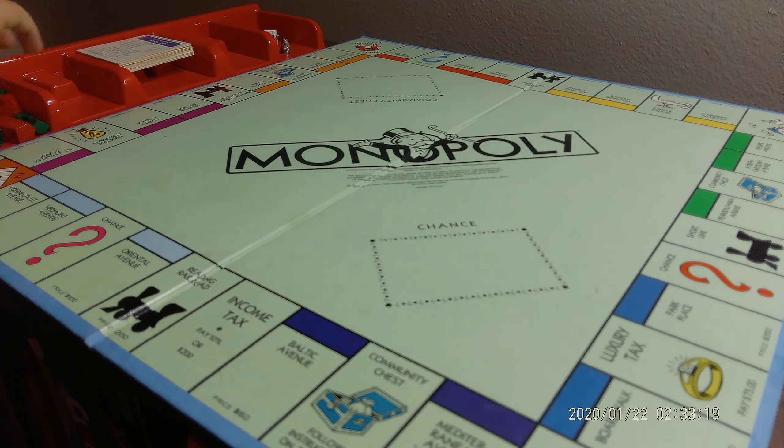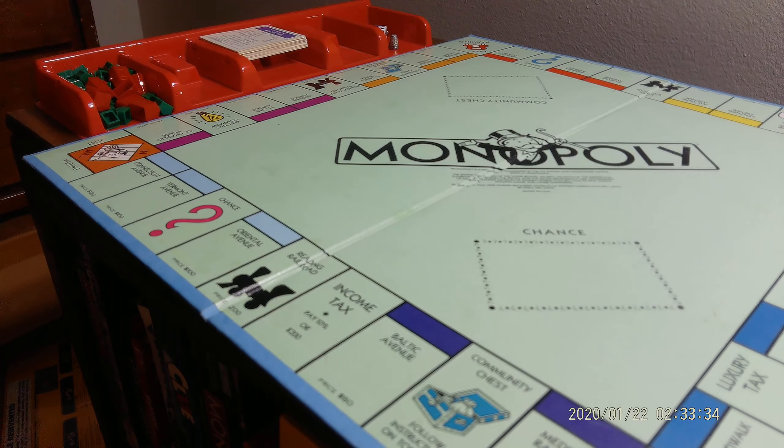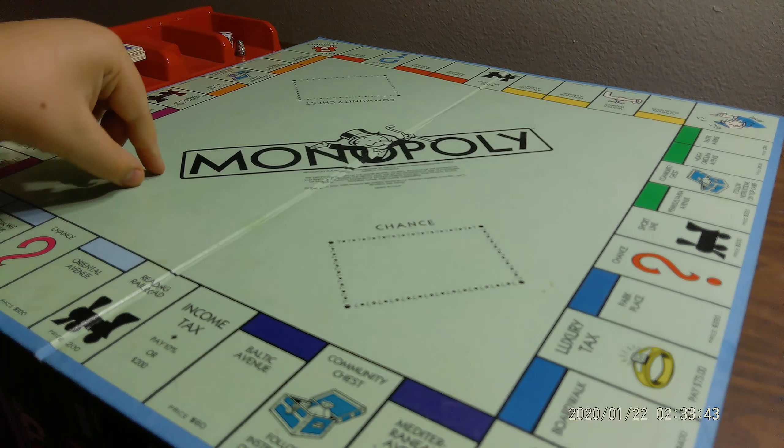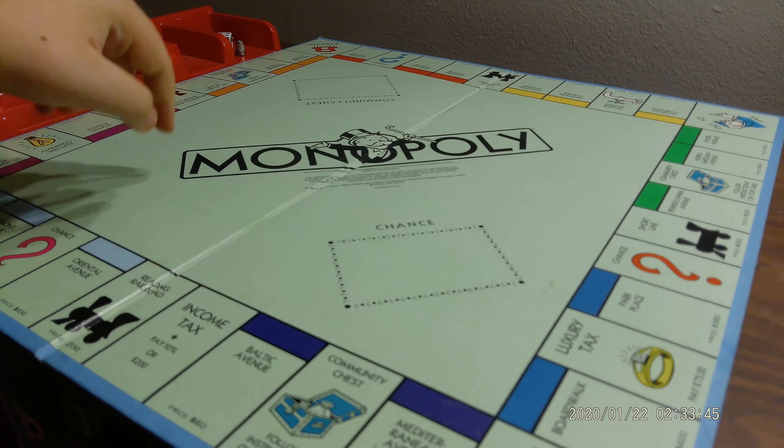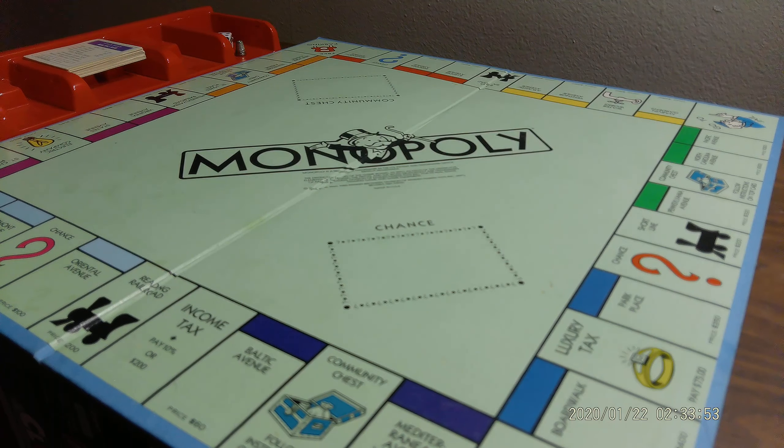The houses and hotels are there. Another fun fact is that these hotels and the game pieces are from the 2008 edition. I decided to move all those parts to see progress. All I need now is the chance and community chest cards.